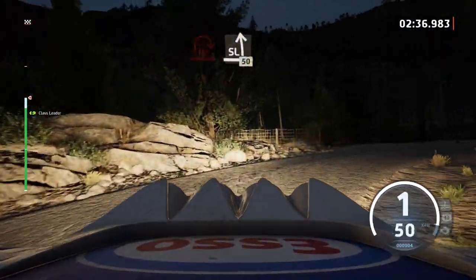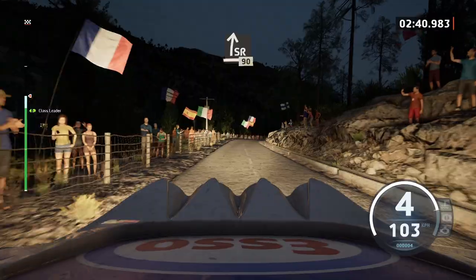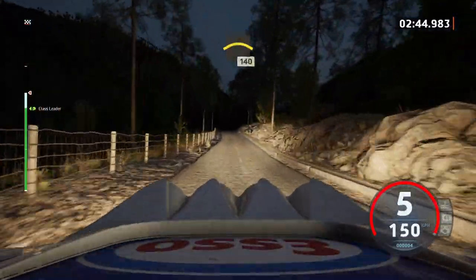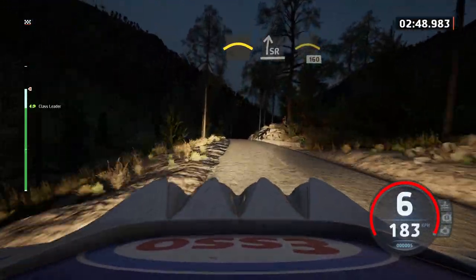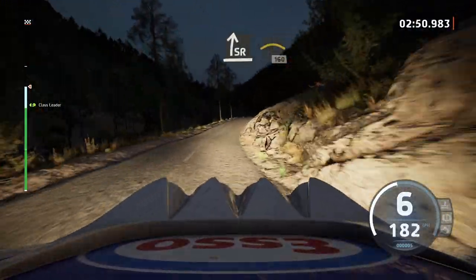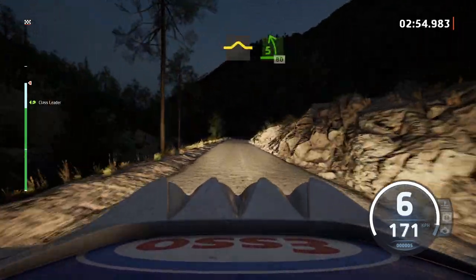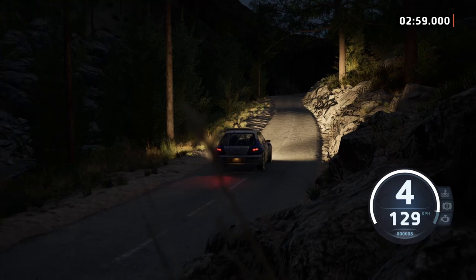Slight left, 50, slight right, opens over crest, 19, small crest, 140, crest into slight right, right tightens into crest, 160, slowing, right over bump, into 75 left, 80, loads of speed — getting close to 100 miles an hour through that section as well.